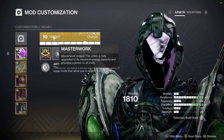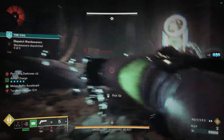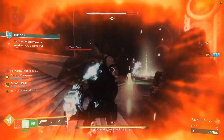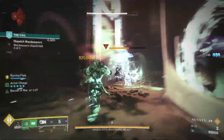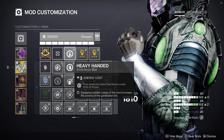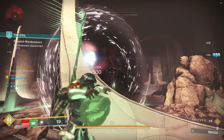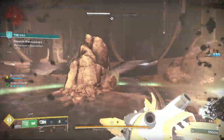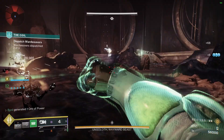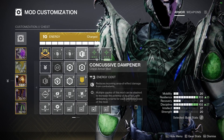For mods — on the helmet: Harmonic Siphon just to fill a slot, Heavy Ammo Finder to keep up Tractor Cannon ammo, and Hands-On so you get more super energy per melee kill. On the gloves: Heavy-Handed to generate more Orbs of Power from powered melee final blows, and double Melee Kickstart — though you can swap one for Momentum Transfer or Bolstering Detonation — to convert Armor Charges into more powered melee uses.